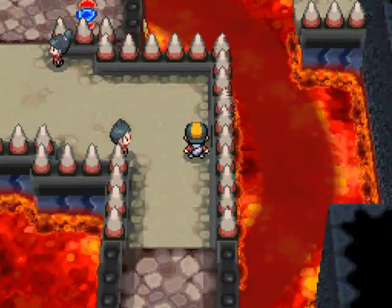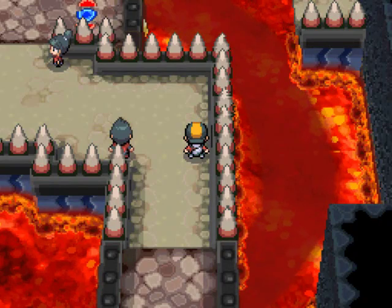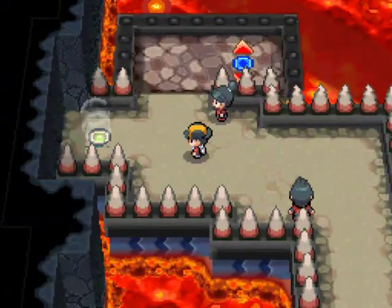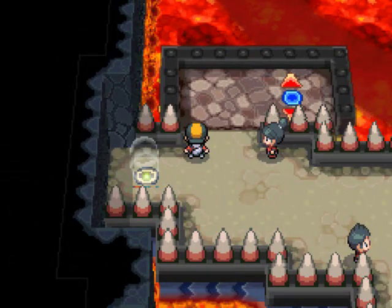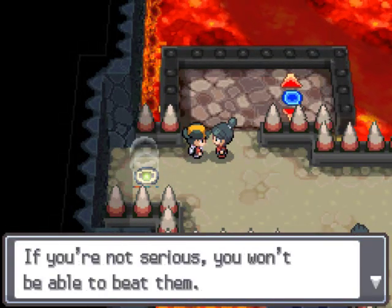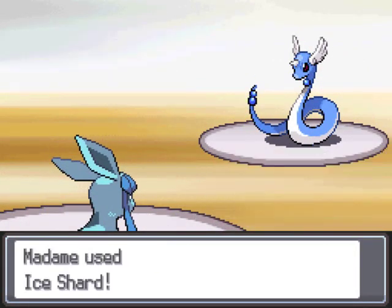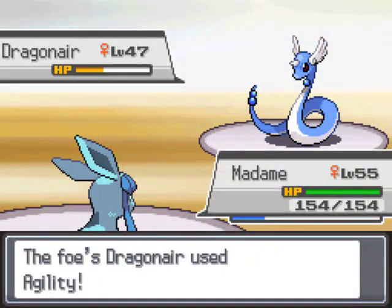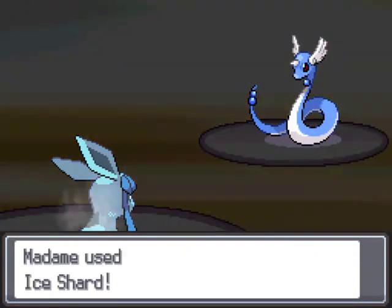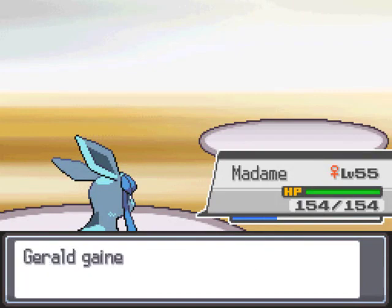I just want to point something out. If you've seen possibly the last part of this playthrough, or part 19 of Blaze Black, I mentioned a weird glitch where sound wouldn't play out of the left speaker. Turns out I'm dumb - I plugged in headphones to make sure it wasn't a hardware issue, and the sound was fine on my headphones. So I checked the audio cable from my monitor to my computer, unplugged and replugged it, and it works fine now. It's not actually a glitch.